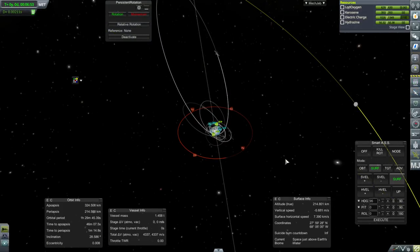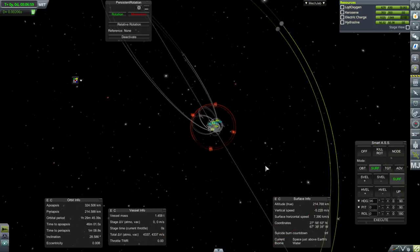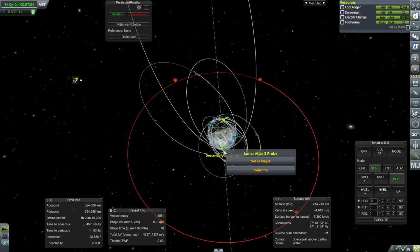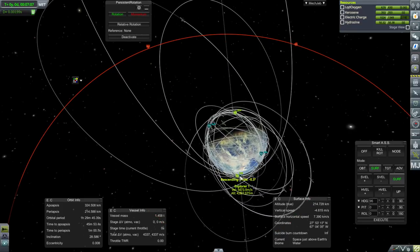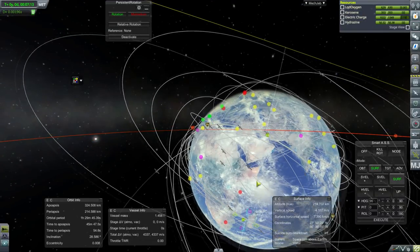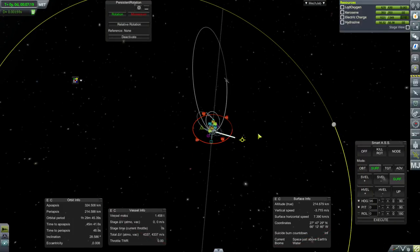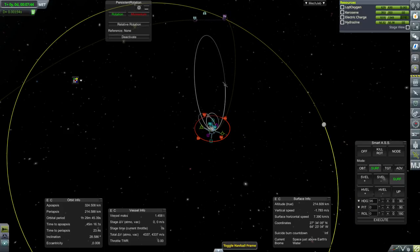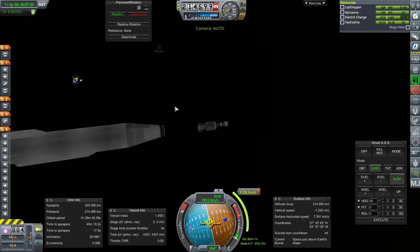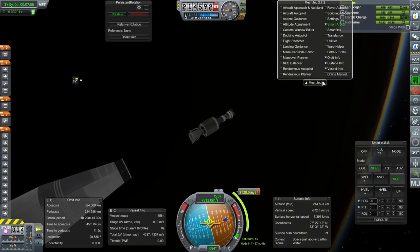Hopefully our periapsis is where we're burning out of, but it's not quite. We can sort of go from our descending node here. We don't have much of a relative inclination to the moon — only a quarter of a degree — so it's not like we need an off-plane transfer. We'll fine-tune it when we do the burn. That's just 3,128.5 meters per second, and we have 3,600. No problems.